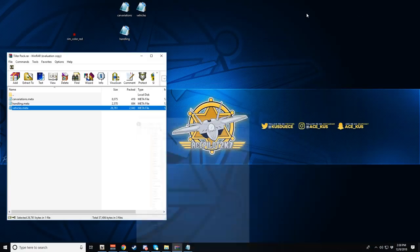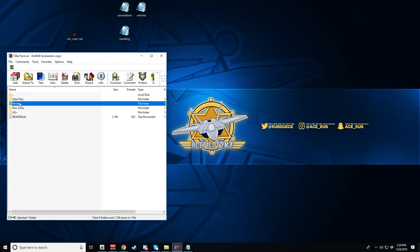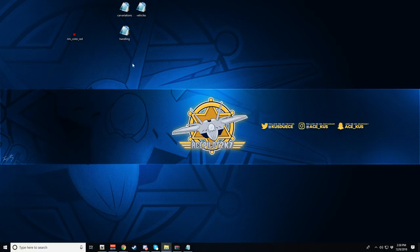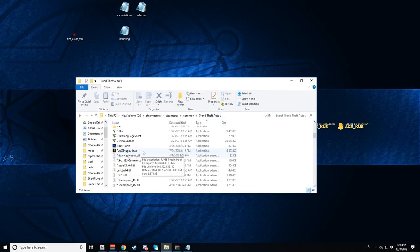And now we are done! You can turn edit mode off and back out of OpenIV. We've put the models in, added the data files, handled the rim color, and installed the Vehicle Gadgets Plus files. Now let's go ahead and restart the game. I'm going to launch through RageHook since that's what I use for mods, but you can also start through Steam or however you have it installed.